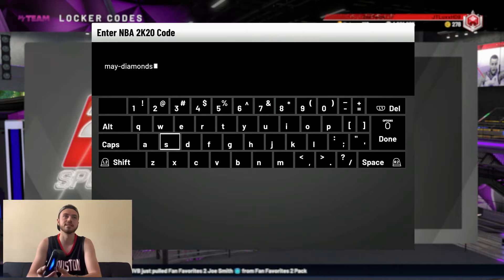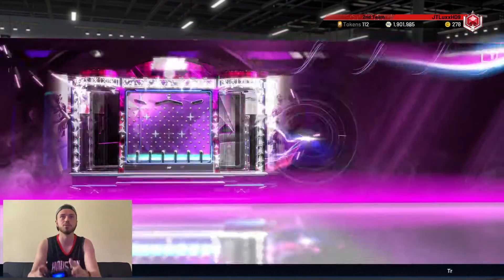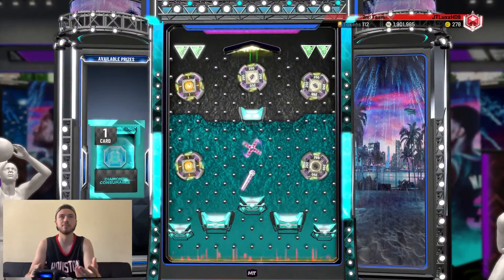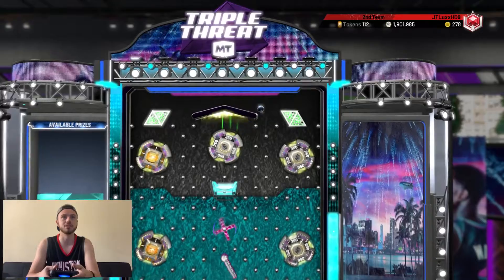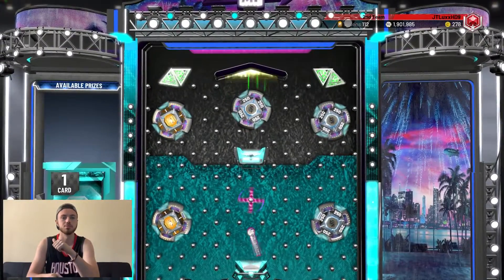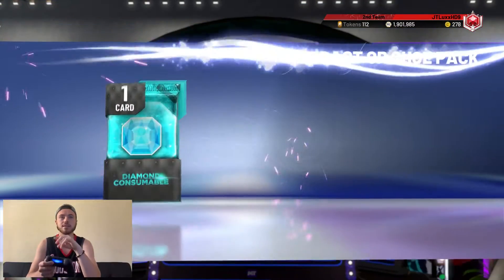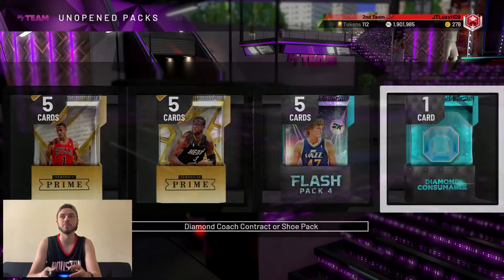As you guys can see on the screen right here, this locker code is 'may-dash-diamonds' and I'm just going to show you guys what you can get if you submit this locker code. Pulling up the board, there is a diamond consumable pack — you can also get some MT or some tokens if you get lucky and land on it. I'm hoping we can get a good diamond shoe because those are going for the most. You can also get coaches in this pack — they had that in the thumbnail on Twitter when they released it.